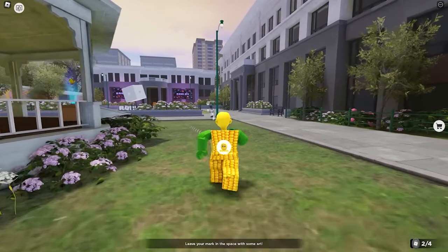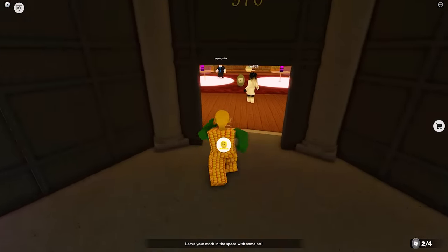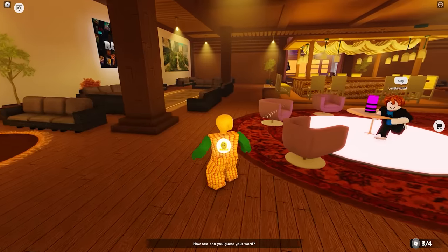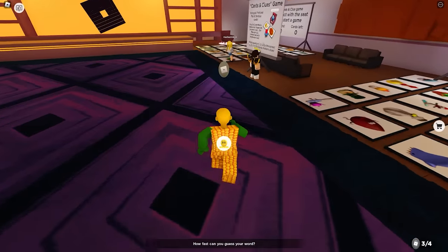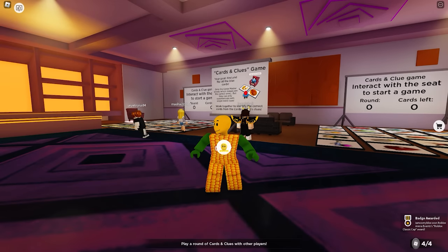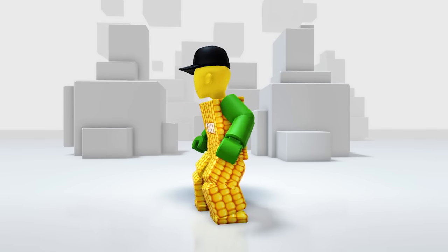Now let's go inside. The last two tokens can be found there. The third one is located near the entrance of the building — let's get it. For the fourth token, it's in the next room — let's go straight into this area. Here it is. Once you get all four tokens, you'll receive the badge. Okay let's see what it looks like — this is awesome. Finally I have a cap with the Roblox logo on it.